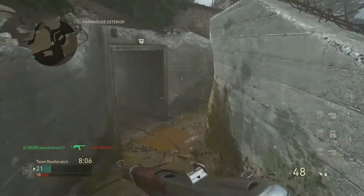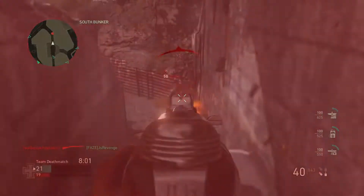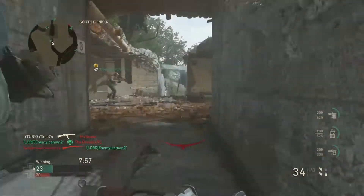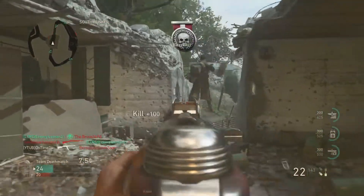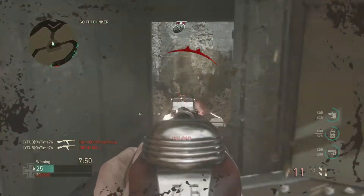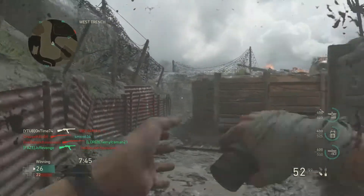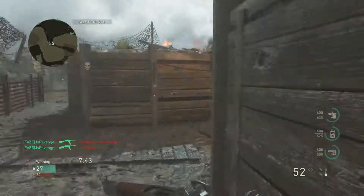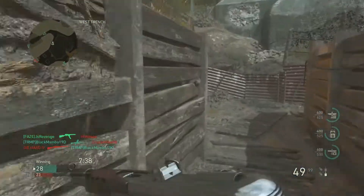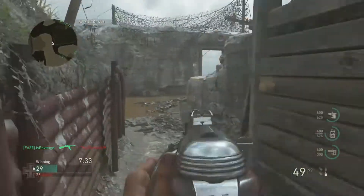I like the PPSH because it's got a high magazine and it's pretty accurate up close when you go to spraying people. I'm just setting S mines and hitting a few people. Now it's time to get out of that area. I use those concussions basically as fillers to make sure the enemy's out there, or to check if it's safe to go a certain way.